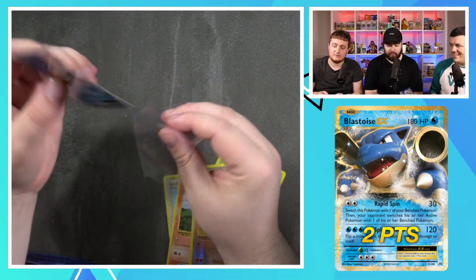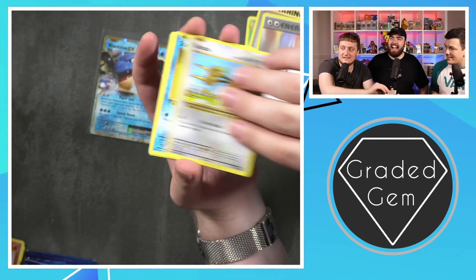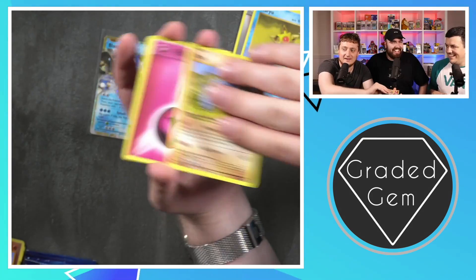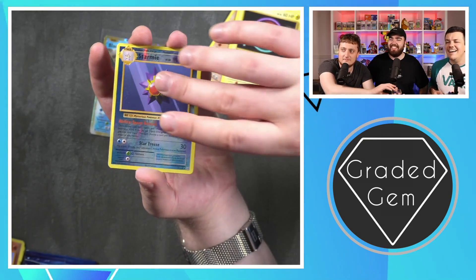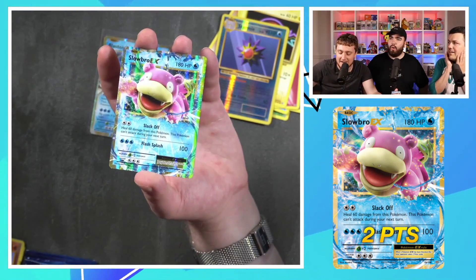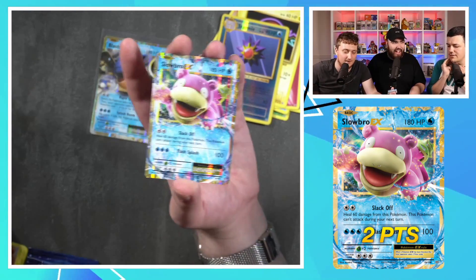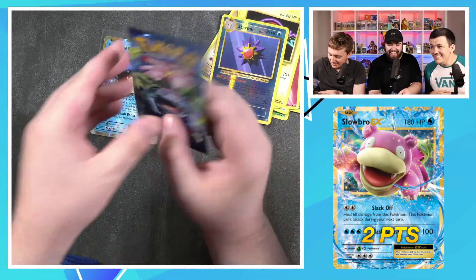I would say that's fire, but it's a water attack, so... it's cool. We're good at submitting cards to PSA — we're not very good at opening packs. Second pack: Starmie, and — yo, what a start — Slowbro EX! What a start. Two points already. Already better than... yo, shut up. Go and watch our videos.